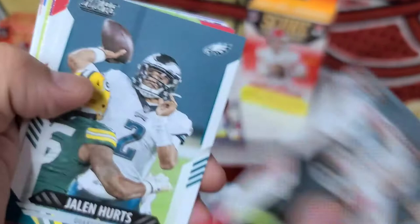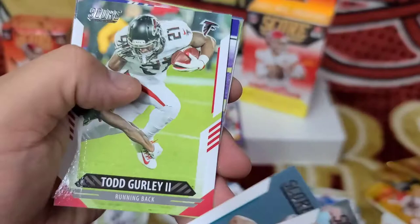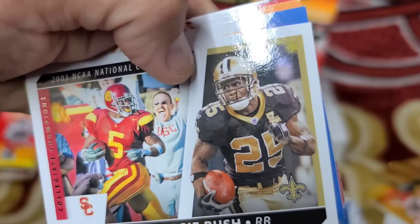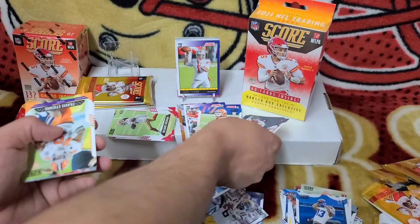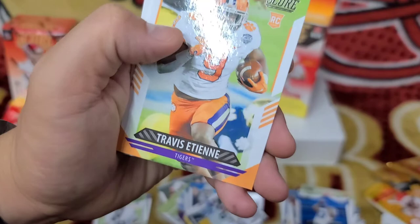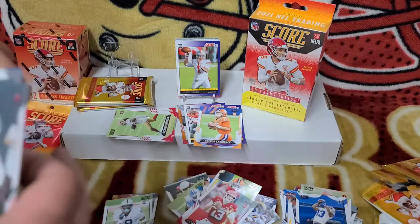Niners gonna go all the way! Rob Gronkowski, Jalen Hurts second year, Todd Gurley, Harrison Smith, Chad Johnson, Lamar Jackson, Reggie Bush from the Trojans. Finally got a base Trevor Lawrence — put that up there. Travis Etienne — I probably said that wrong, 99% chance. Frank's rookie card, Nelson Agholor, three more packs to go.